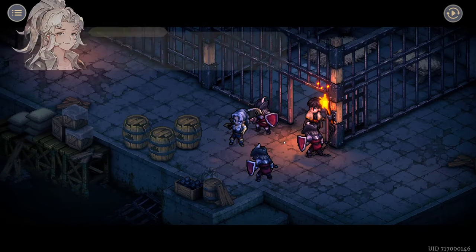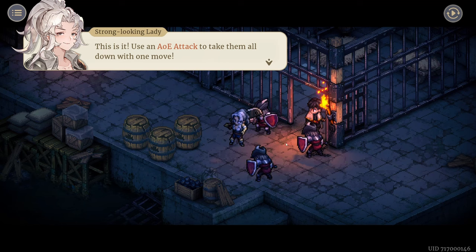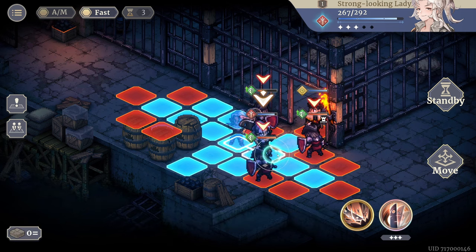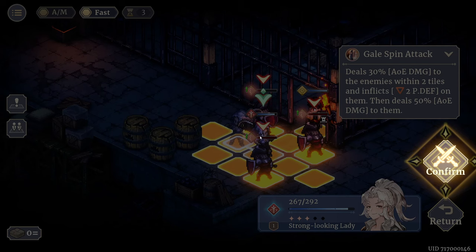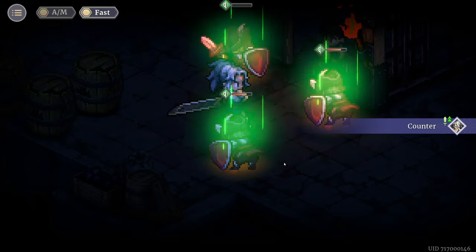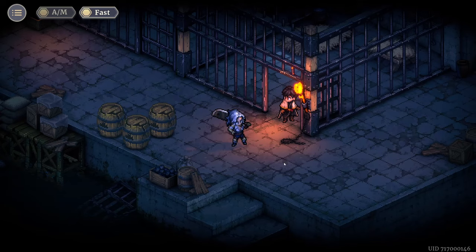I really want to like this — I like the look of this game but it's very hard to capture. I hope it works out. This is it: use the AOE attack to take all of them down in one move. Stand in the middle, we've got an AOE — cast a skill. It's going to hit me? It only hits enemies — deals 30 AOE damage to enemies within two tiles and afflicts a power down buff, then deals 50 AOE damage to them.